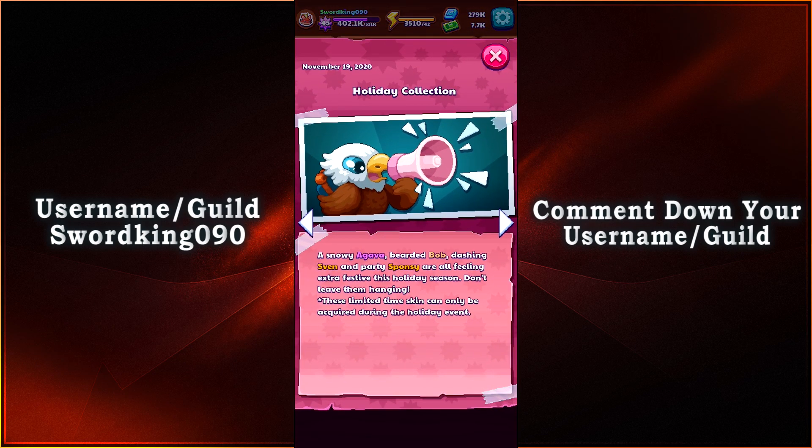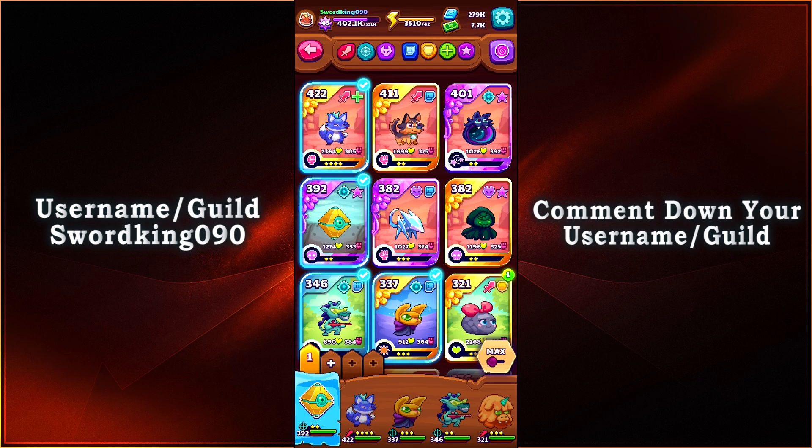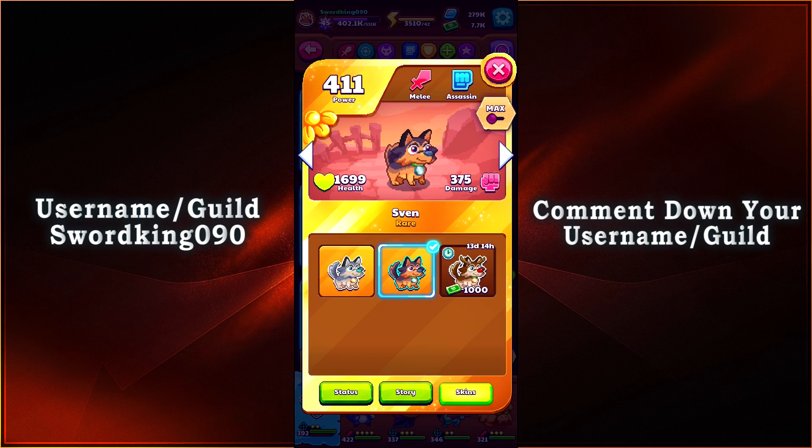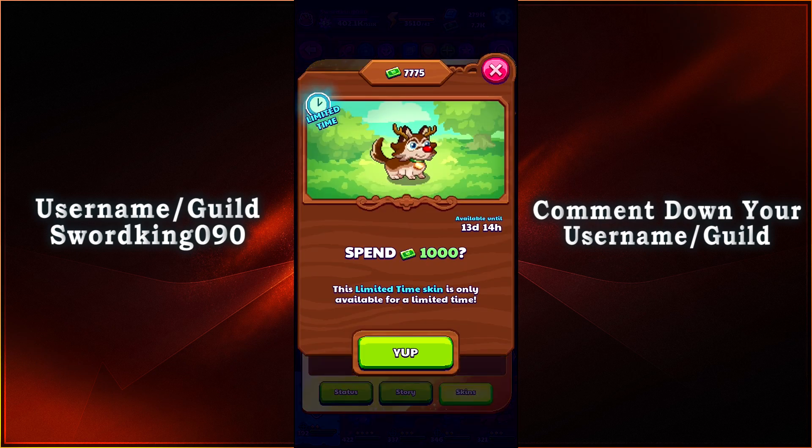Then we have the Holiday Collection. A Snowy Agava, Bearded Bob, Dashing Sven, and Party Sponsy are all feeling extra festive this holiday season — don't leave them hanging. These limited time skins can only be acquired during the Holiday Event. So all we gotta do is go to our Pixlings, select the Pixling — there's Sven — go to Skins, and as a preview we have Reindeer Sven right there. Isn't that cute? Just look at him.